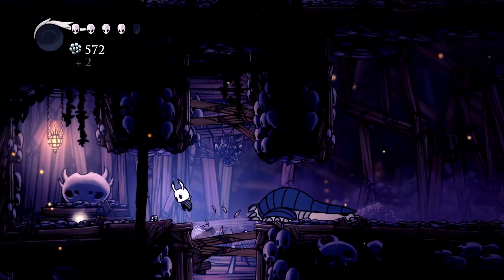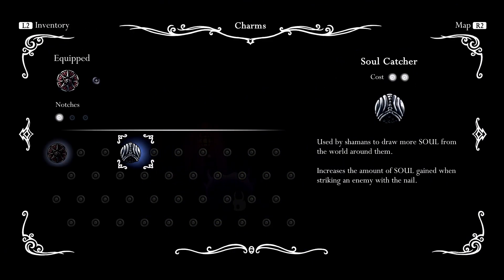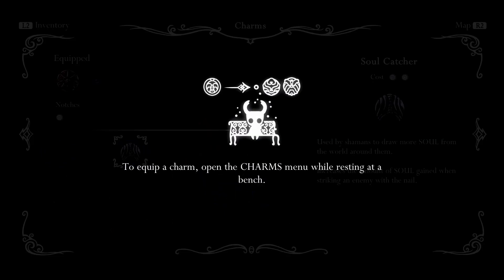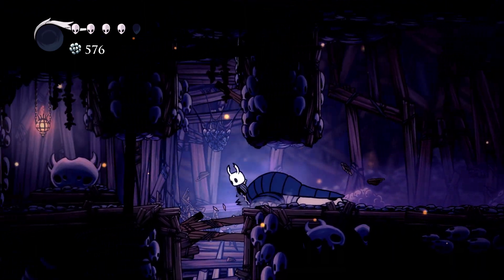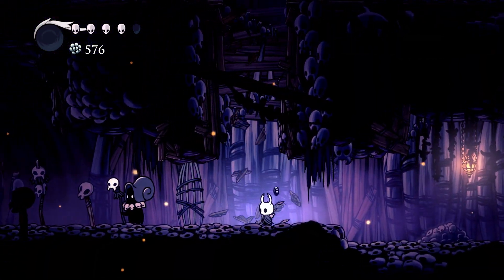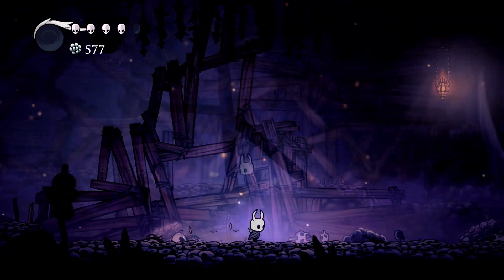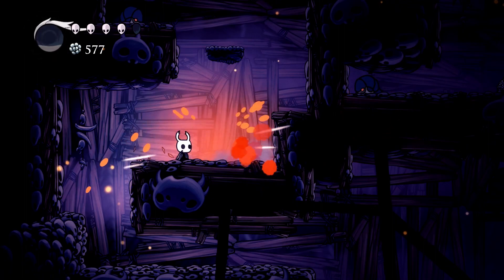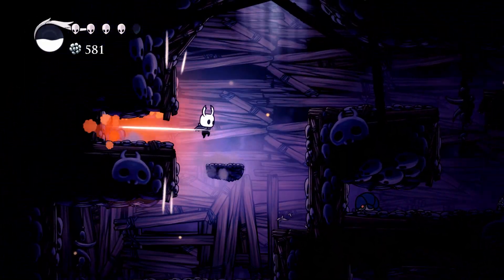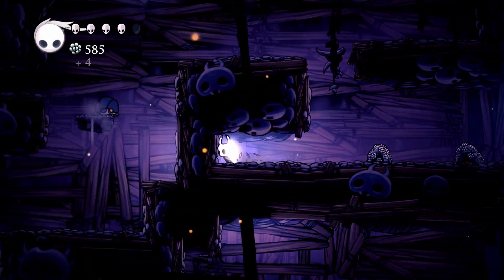Sounds good. I also got Soul Catcher — costs two notches, 'increases the amount of soul gained when striking an enemy with the nail.' That's right, we have to be at a bench to equip charms. Hopefully if I die I don't lose my rewards. I think there was more area up there that I haven't explored, just one moment. I'd like to see everything there is to see as we may get another special reward.